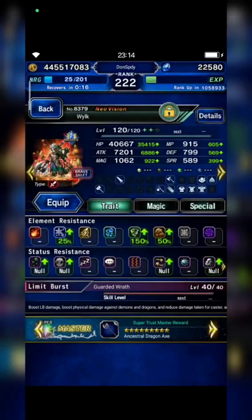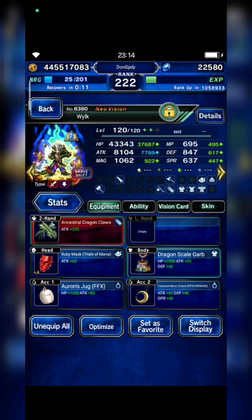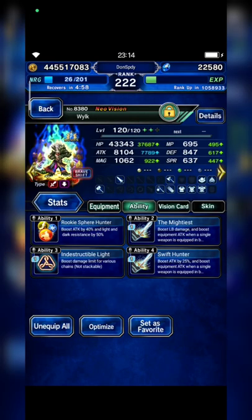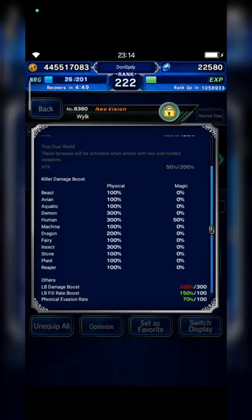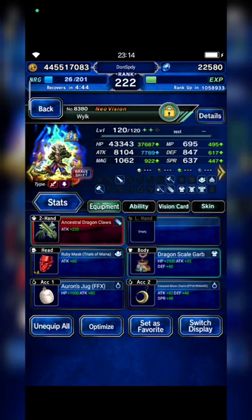I bring Wilk and only build his aggressive form like this. You should equip him with Fist STMR to activate an ability that can boost Insect Killer by 250%. Don't forget to equip him with Indestructible as well. With Dive Vision card, he has Insect Killer and LB damage 300%.